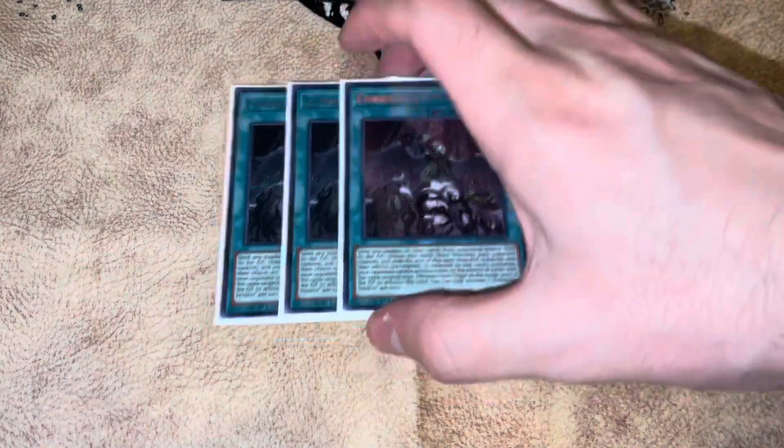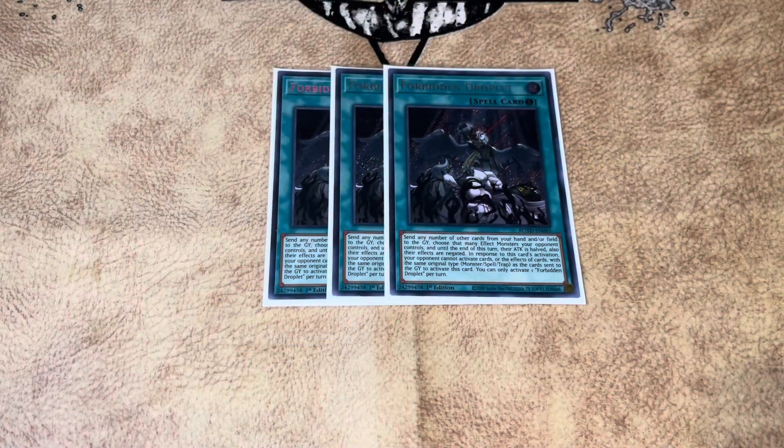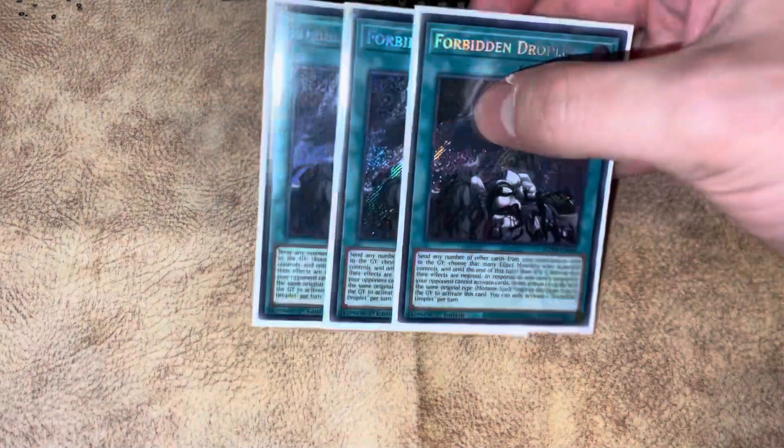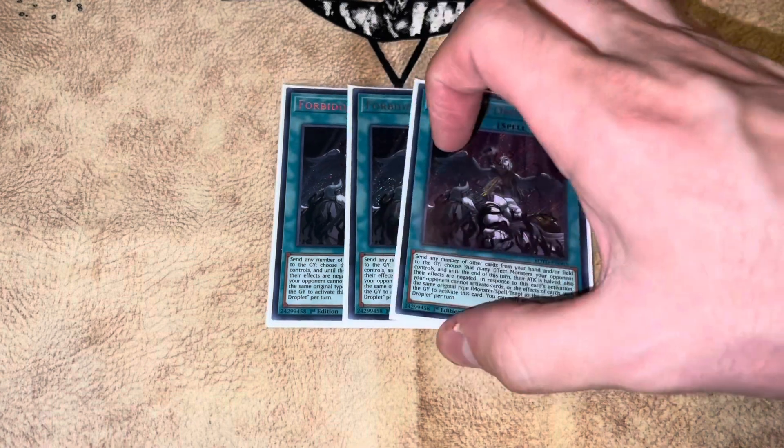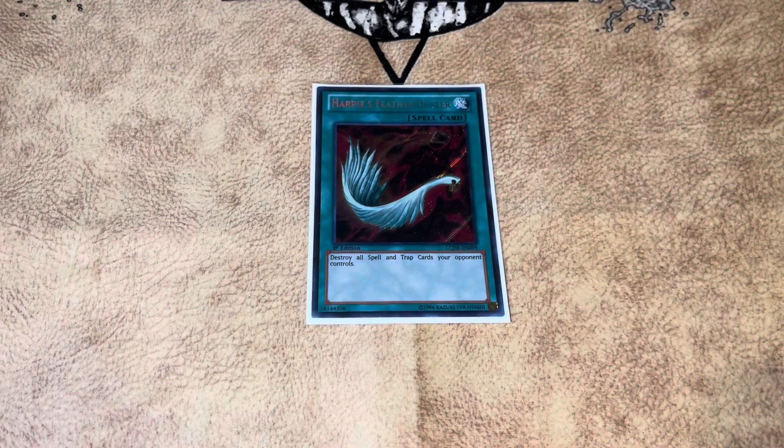Three copies of Forbidden Droplet, which is really good. If you're on a budget, you can either play Forbidden Chalice or Veiler, but I think you want a spell card — Chalice or Droplet are my personal opinion as the best choices. And one Harpie's Feather Duster because we don't want to get blown out by backrow. If your opponent is playing Mystic Mine, you want to be able to out it. Mystic Mine is a perfectly fair card in Yu-Gi-Oh considering what combo decks can do.